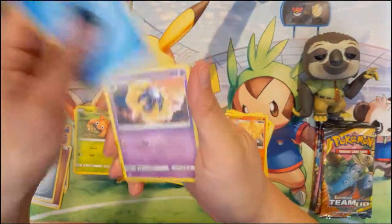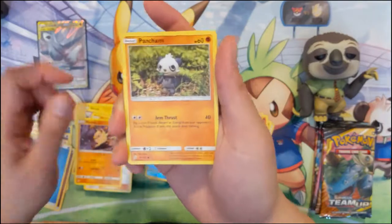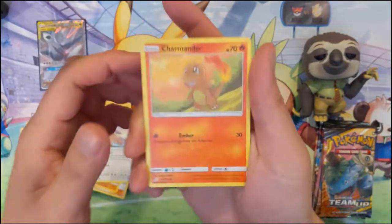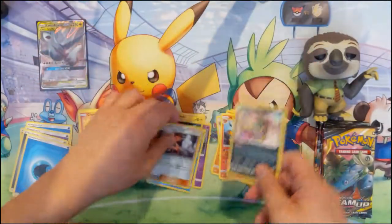Next pack we got: Water Energy, Cosmoem, Hitmonchan, Jasmine, Mankey, Pancham, Ferroseed, Pidgeotto, Charmander — very cute — Brock's Grit, and then Alolan Muk.